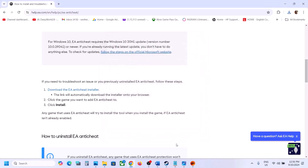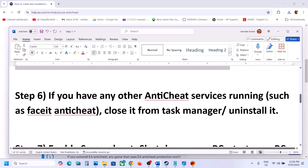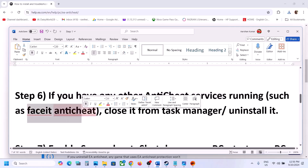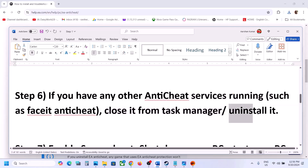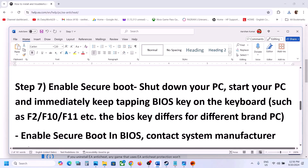The next step is to check for conflicting anti-cheat services. If you have any other anti-cheat software installed — such as FACEIT anti-cheat or any other — close it from Task Manager, stop its service if running, then uninstall that anti-cheat. After uninstalling, restart your computer and then launch the game.